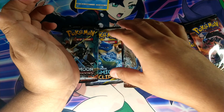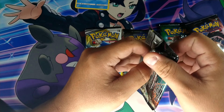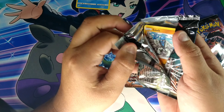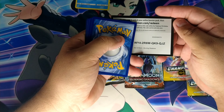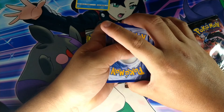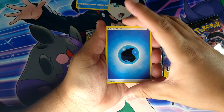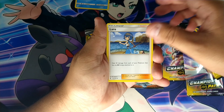Let's do a Burning Shadows and see if we can pull a rainbow rare Charizard. We got a green pull card, so probably no chance at that. We get Water Energy, a Femoree, Lana, Oddish, Charmander, Marowak, and Sage. There's a reverse holo and a Torrential.